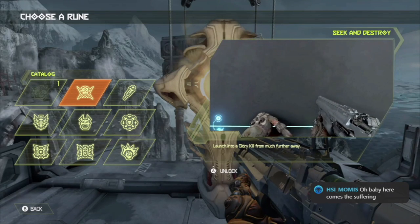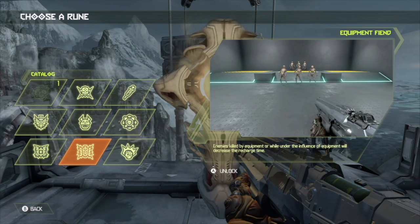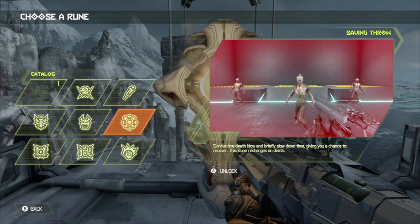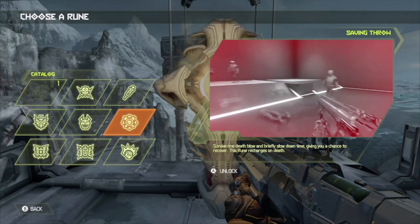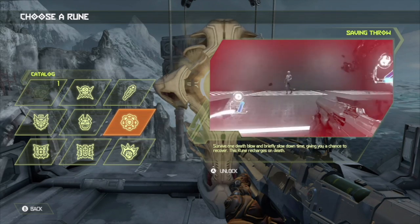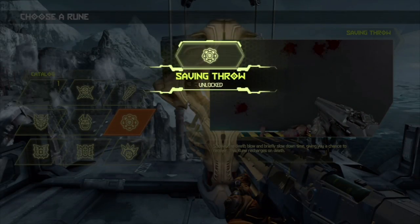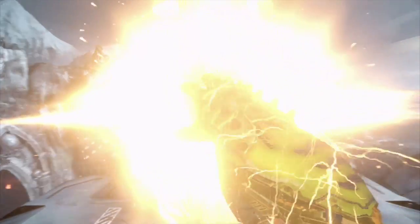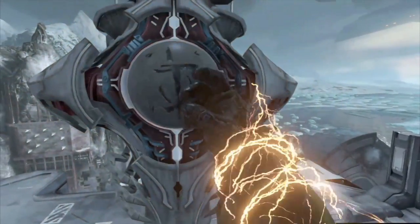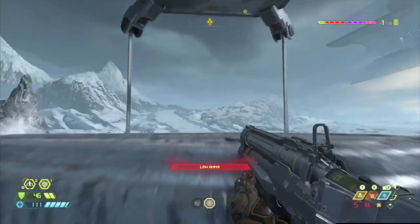A rune! Oh mama, sweet! I said I liked this one last time, and I like this one — but it recharges on death. That means I have to die at some point, but I die a lot anyway. Rune number 2! Shout out to X-Bang, giving us the power to throw death armor.